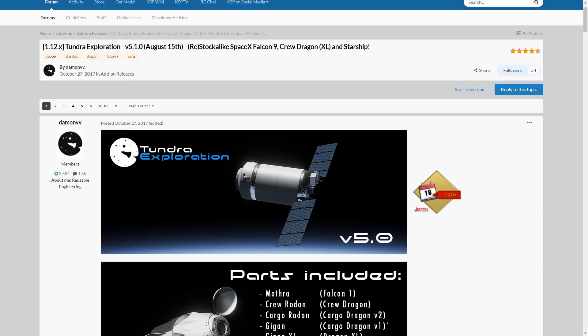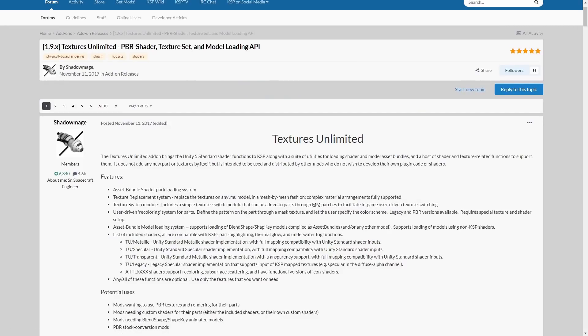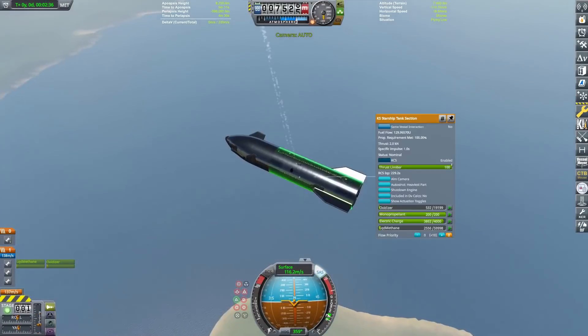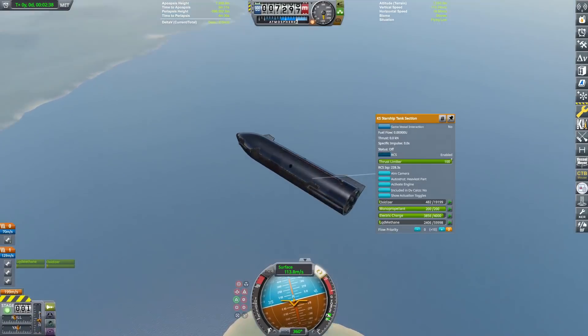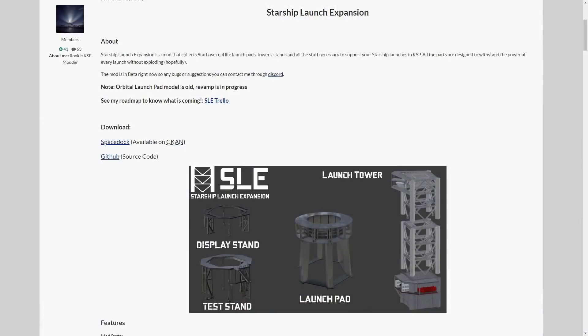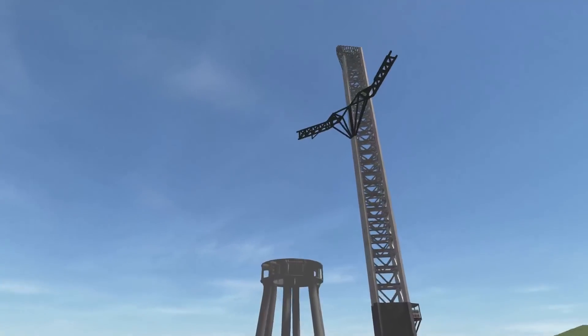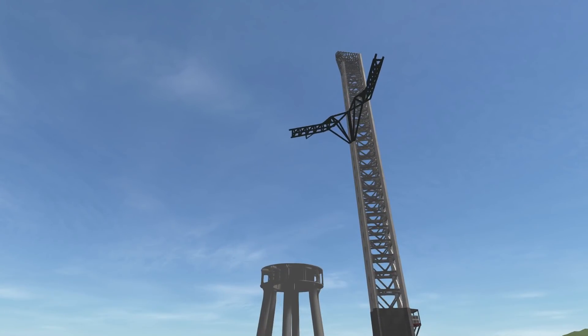Tundra Exploration and Textures Unlimited are also required — Tundra to make the flaps work, and Textures Unlimited to make the ship look all nice and shiny. Starship Launch Expansion and Fossilized Mechazilla are also two mods I would recommend getting, so you can have a nice launch tower and chopsticks for your epic Starship.